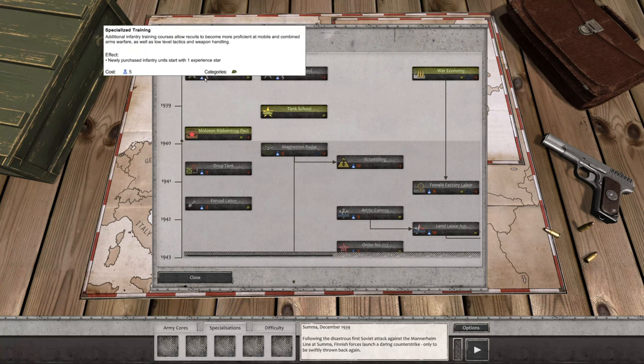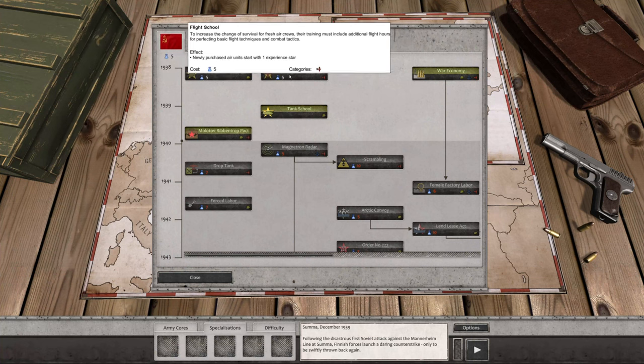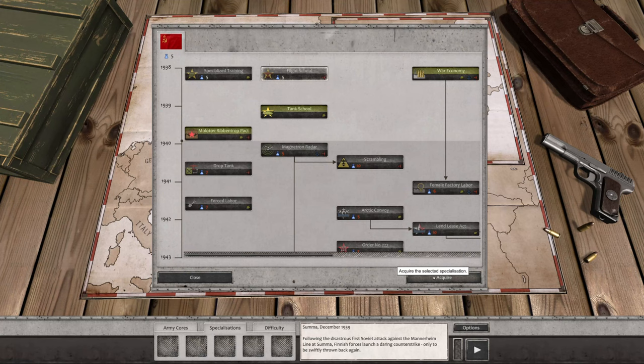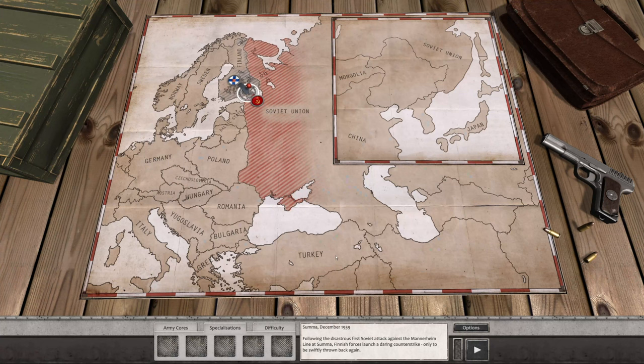Let's do the Aviation Unit again. We're going to do the Suma, December 1939, following a disastrous first Soviet attack against the Mannerheim Line. At Suma, Finnish forces launched a daring counter-strike, only to be swiftly thrown back again. We're in 1939, so go ahead and select that.